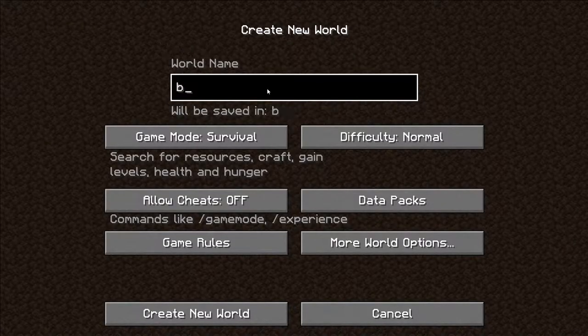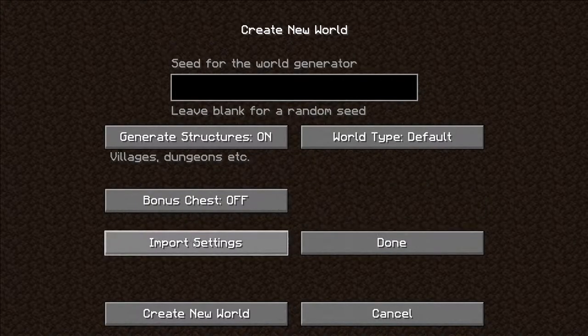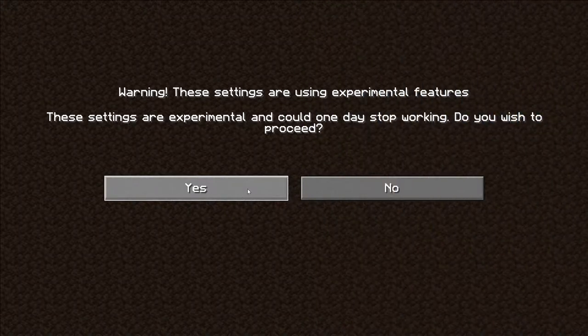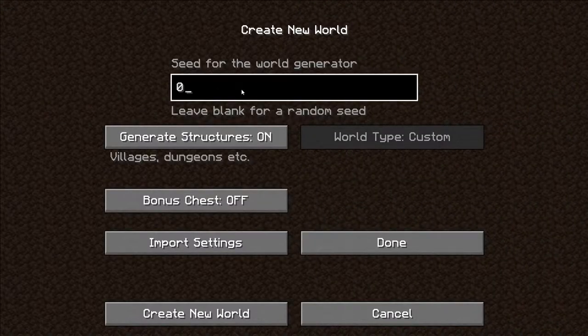So if we go ahead and make a new world and we hit more world options and import settings and we put in this JSON file — I've called it terrain overhaul. You'll get this little warning message, just ignore that. Go ahead and click yes or I agree to everything.